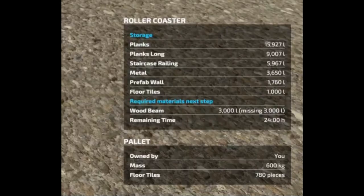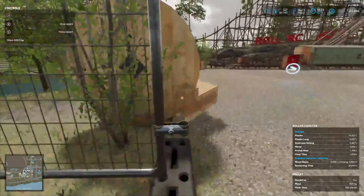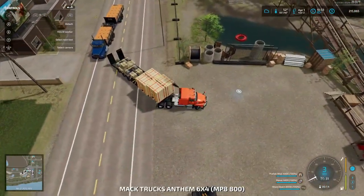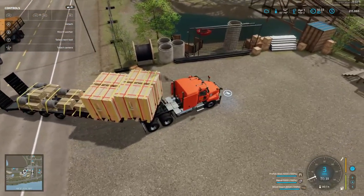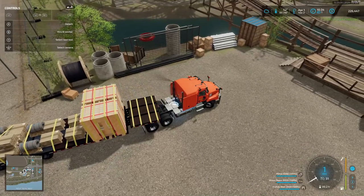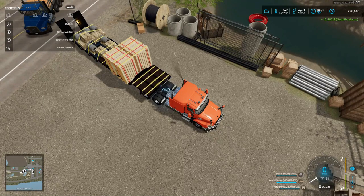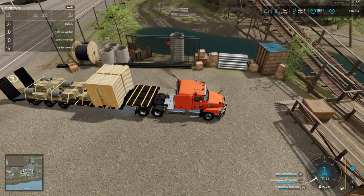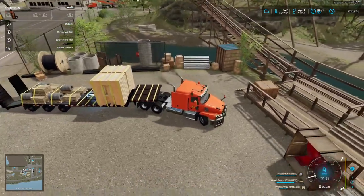I'm gonna take this out for right now and set it over here out of the way. I'm gonna run these trucks through real slow that way we can see what we're selling. There's our money going up - 10,582 for those two, so about 5,000 apiece. It's not taking any more of the prefabs so let me just keep pulling up.